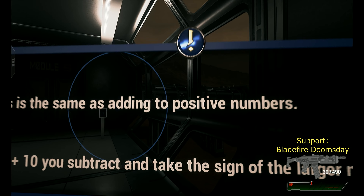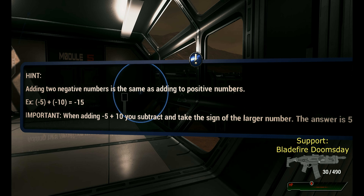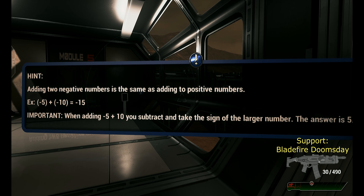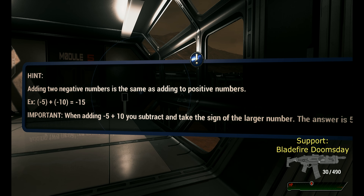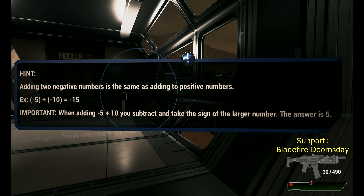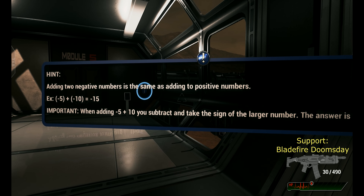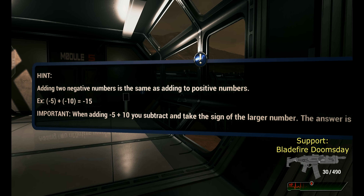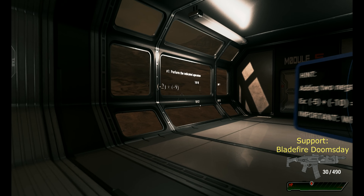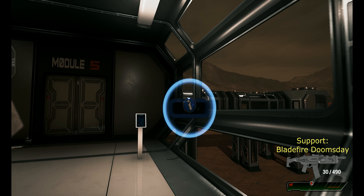Let's see what this says. Adding two negative numbers is the same as adding two positive numbers. Important: when adding minus five to ten, you subtract and take the sign of the larger number. So this is basic maths — I'm assuming this game is for someone who doesn't know how to do maths.